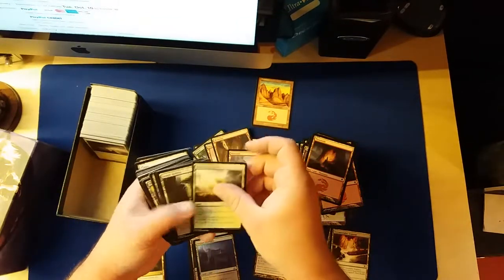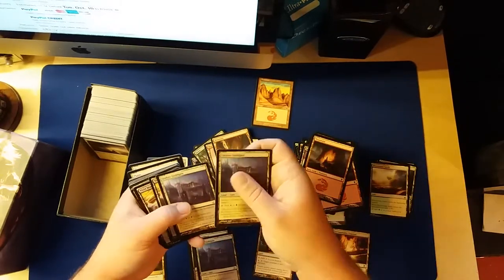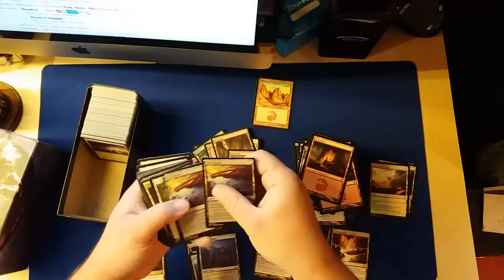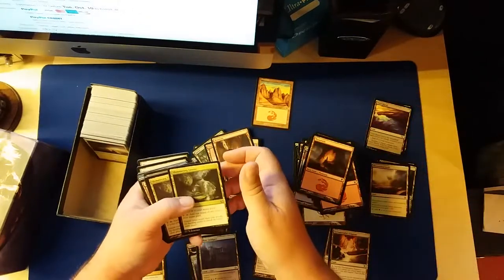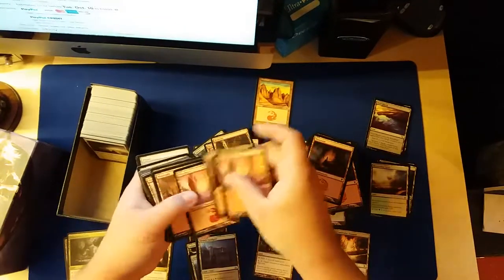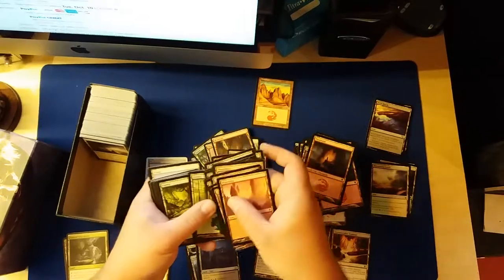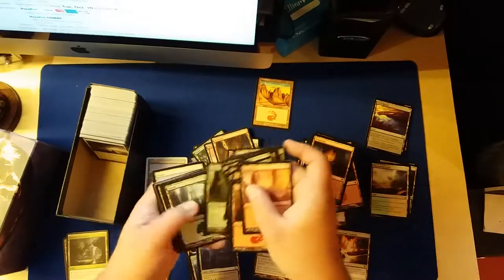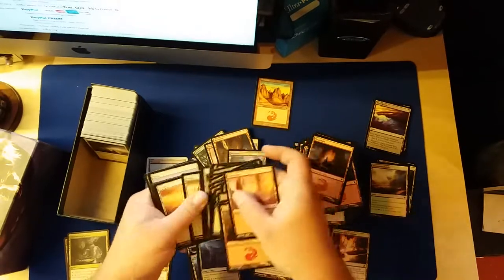Blossoming Sands. Blossoming Sands. Jungle Hollow. Guildgate. Vivid Marsh. Vivid Meadow. Shimmering Grotto. Shimmering Grotto.